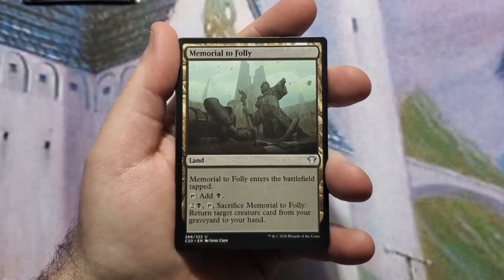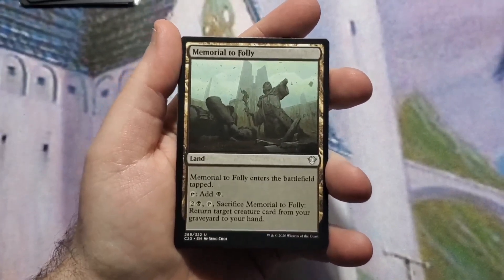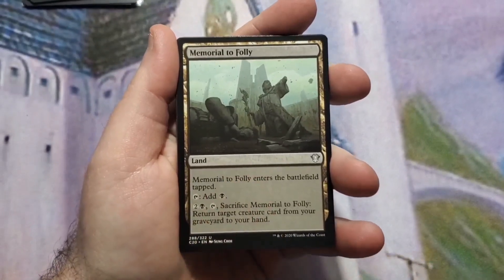I got a Memorial to Glory in here — it enters tapped, adds a black, and then you can sacrifice it to return a target creature from a graveyard to your hand. That's useful in instances where a creature can't return itself from the grave, which is what this deck wants for the most part.